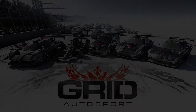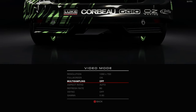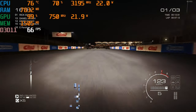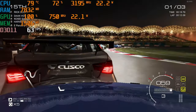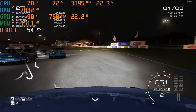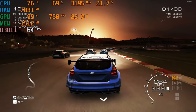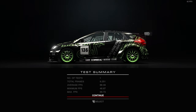So let's get into the game tests. First up is one of our favourites, Grid Auto Sport, and in 720p medium settings, this plays very well indeed. With the same settings, we also ran the in-game benchmark, which gave us an average of 66 frames per second.